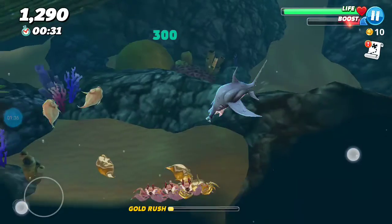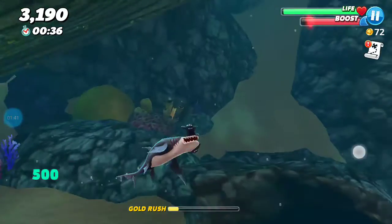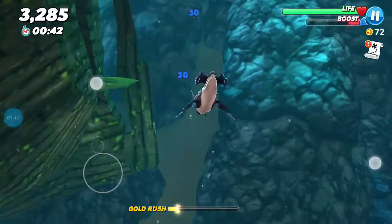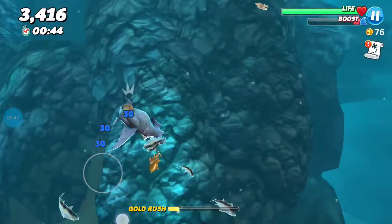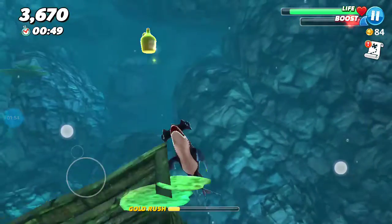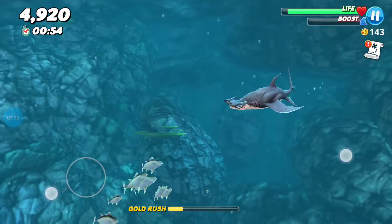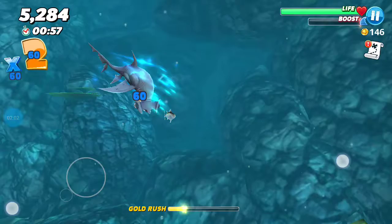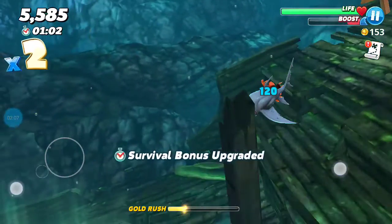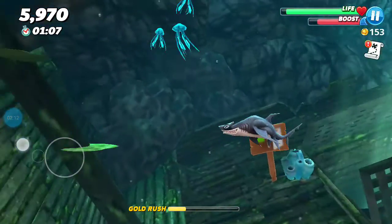I just devoured that hammerhead whole — we're already at 72 coins! We're already close to getting 100. There's a tuna — okay, 84 coins. Now I have 143 coins. Let's go down here but let's get that diver first.